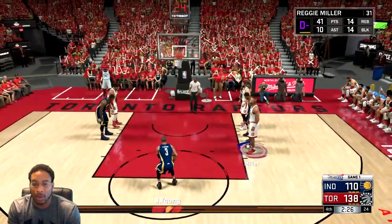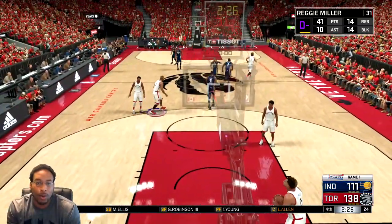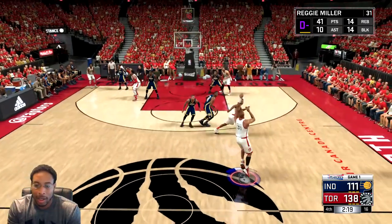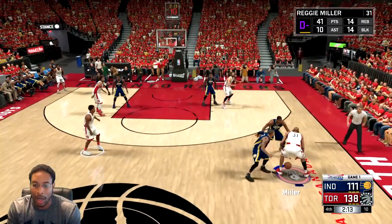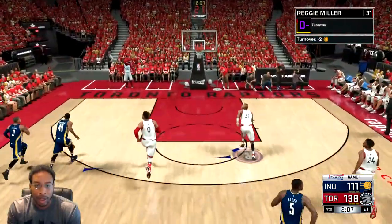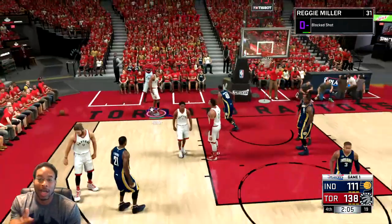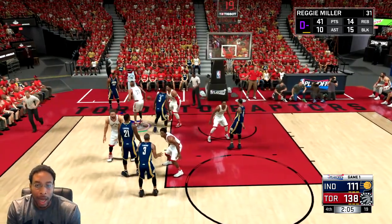I'll show you guys one more time. You got to let them catch the ball first. You can actually run down, beat them to the spot, get in front of them, and block the shot - you may foul a lot of times. Okay - running parallel, hold down. See, I'm already down there, I'm in front of him, and - chase down artist! See, that just lets you know you don't have to block the shot from behind and pin it to the glass like LeBron - you just gotta beat them to the spot.